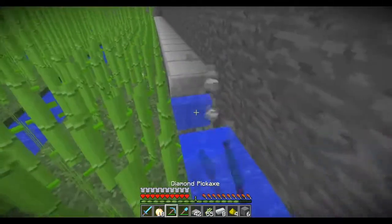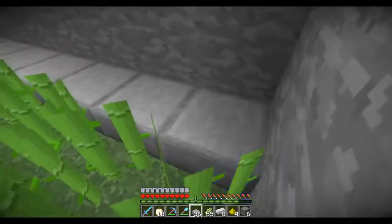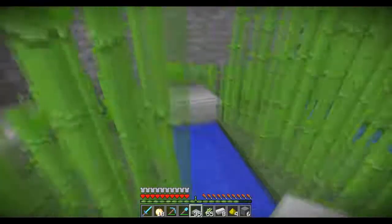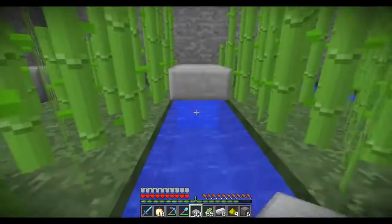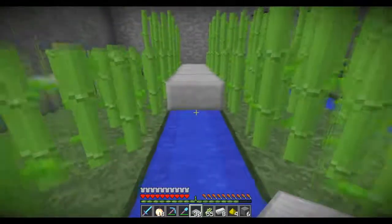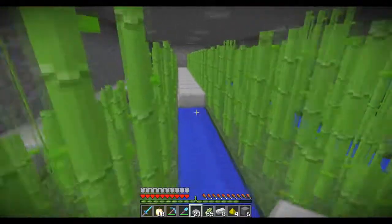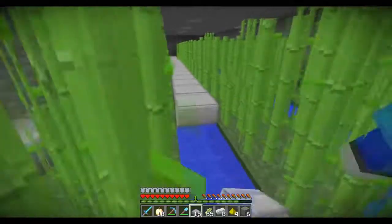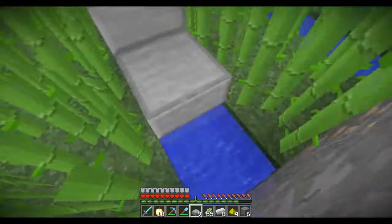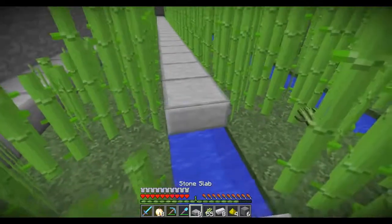One last quick tip before we end the video: add a bunch of half slabs in between or above where the water sources are, just like so. This makes it easier to collect and run through your sugar cane farm without having to worry about jumping over all the water that's in between the plots.